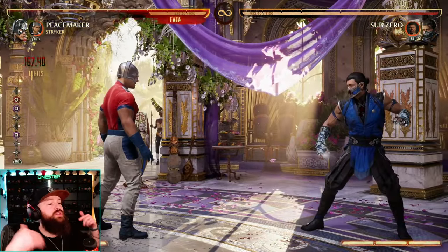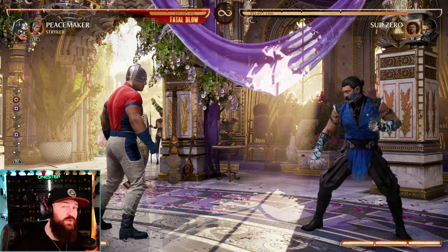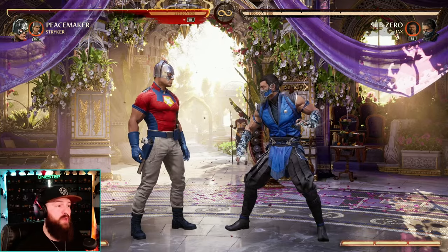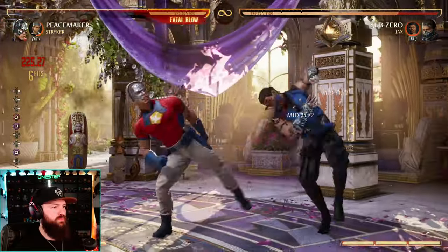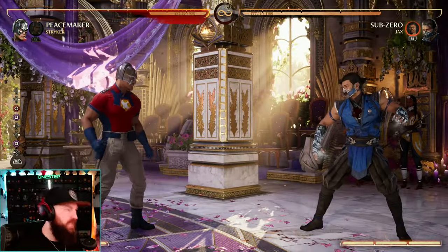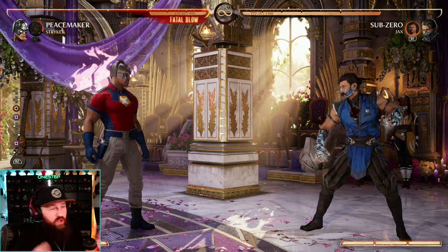So you see right there, Striker is allowing us to extend the combo, allowing us to continue it, and you can even do that twice in a row. So here we can do forward 4-1, gunshot, cameo twice, and that gets us 320 damage just by those two strings alone, and we haven't even started the combo yet.